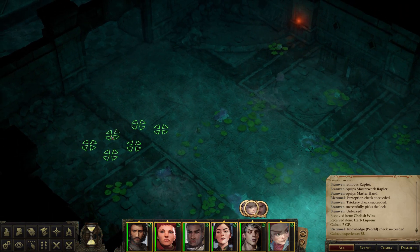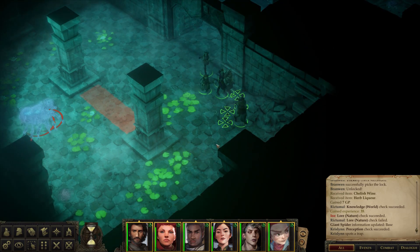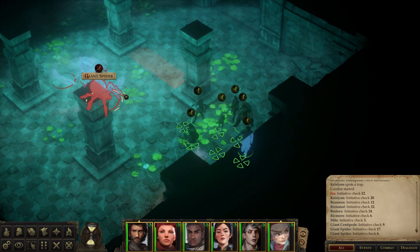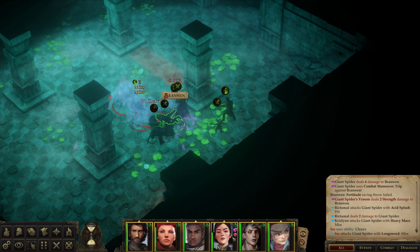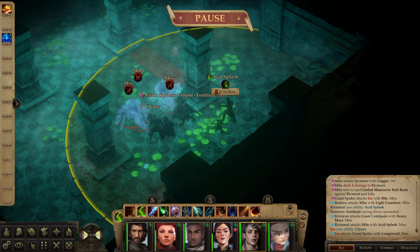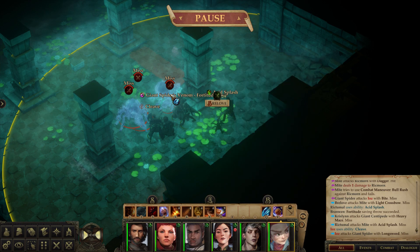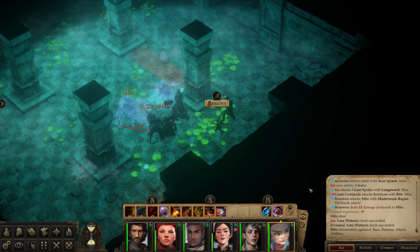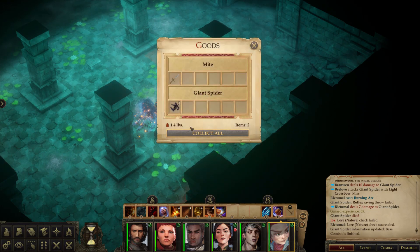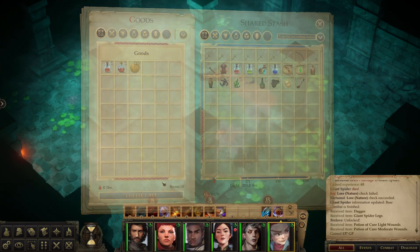Let's go back and explore the other part — the other door we didn't go through. Don't want to pass too much judgment on the dungeon design yet until we've gone a little bit further. What happens with these procedural dungeons is you do get a little bit of repetition. Strength damage is fine. Actually let's blow a little bit more spells, because we should be resting soon. Nice. And that's that — good job everyone. Giant spider legs. Okay what's in here? Just some potions and gold.